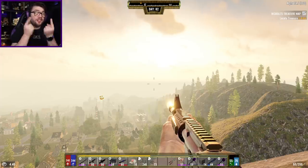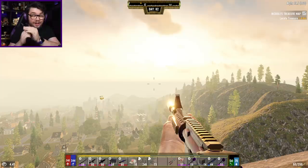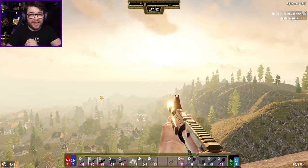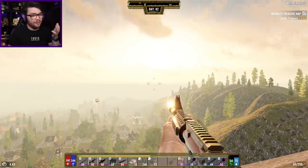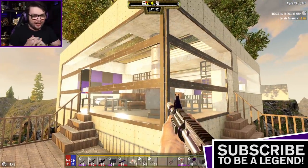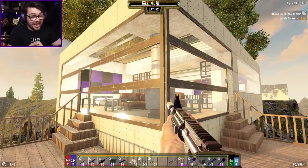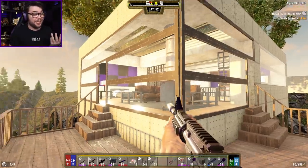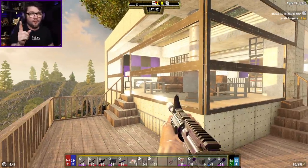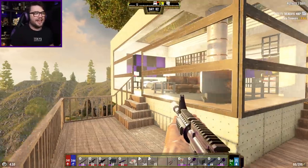G'day guys, my name's Josh, you can call me Zaboodle, and welcome back to 7 Days to Die where we are coming into the last episode of our volcano base. We're going to take everything that we've built and see how it stands up against a blood moon horde. I have no expectations about this going well at all — I'm pretty sure they're going to undermine the whole thing and collapse the mountain around me, but hopefully it may actually work out reasonably okay.